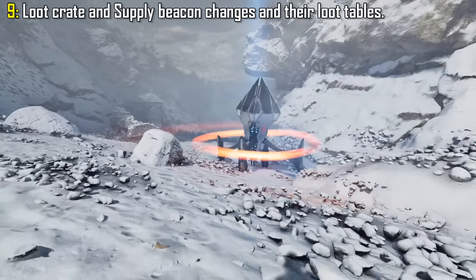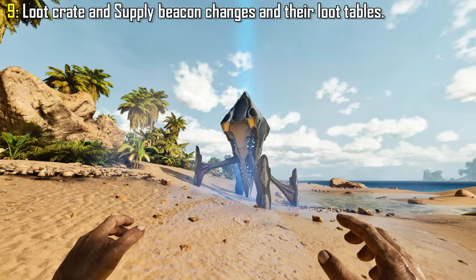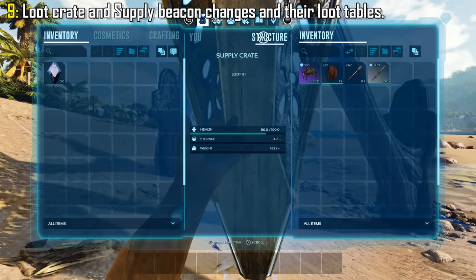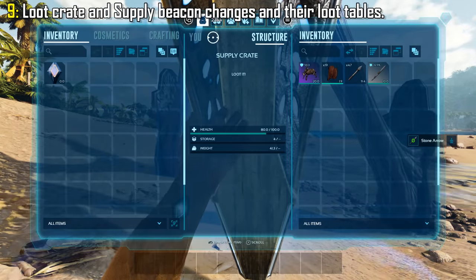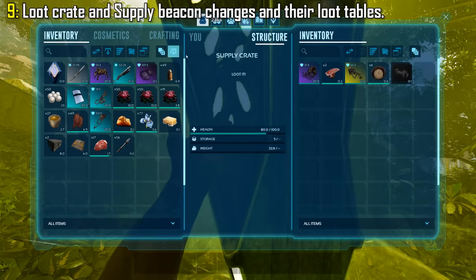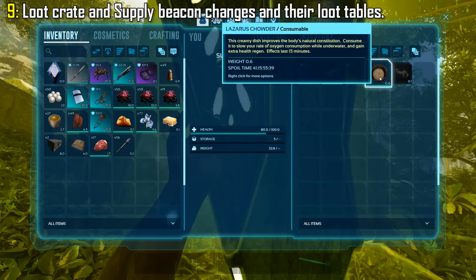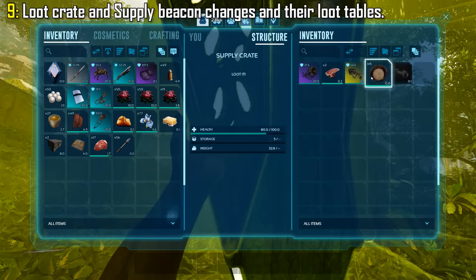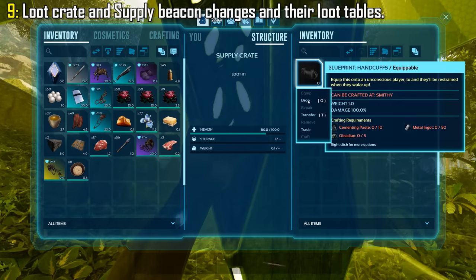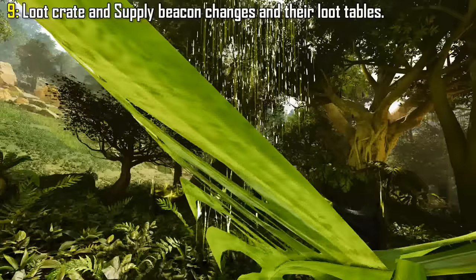Supply beacons and loot crates have changed immensely. First of all, they look completely different, and second of all, the loot tables have completely changed compared to ARK Survival Evolved. The majority tend to drop high-tier loot, blueprints, and consumable items. I also found a deep-sea loot crate which contained a woolly rhino saddle and a Ferrazino saddle — those are not normally part of the deep-sea loot table. Personally, I'm not sure if I like it or not. I do like a good challenge and think this makes the game too easy, but it could be a welcoming change for anyone that doesn't like farming loot crates over and over.